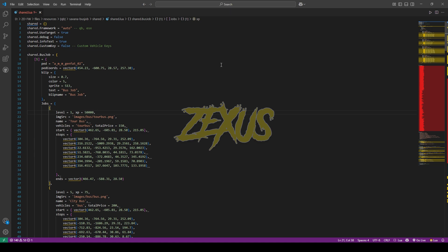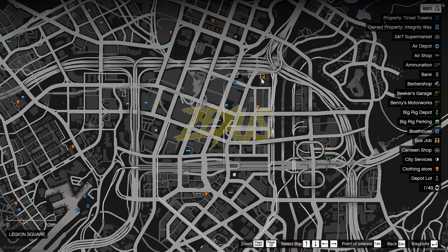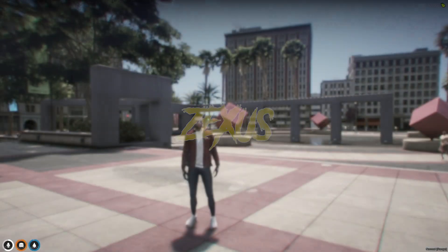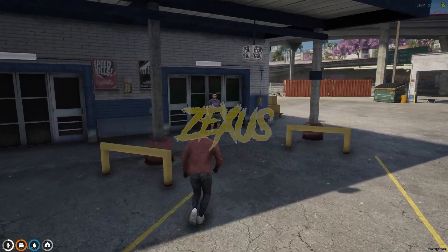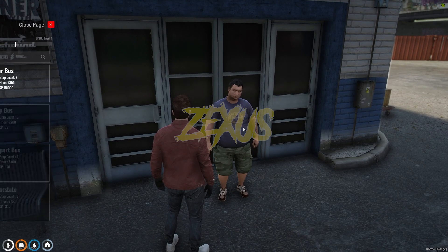That's it for the installation part. Now let's start the server. We are in the server now — as you can see on the map, this is the blip for our bus job. Let's teleport over here. When you reach the location, you will see an NPC standing there. You just need to interact with the NPC using your target eye, then click on Bus Job.